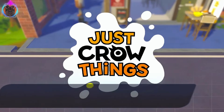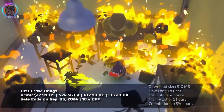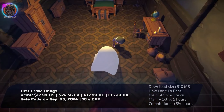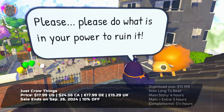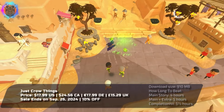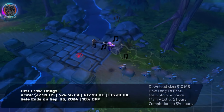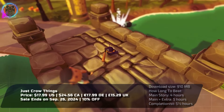In Just Crow Things, you embody a charming crow navigating ten delightful sandbox-style levels, each brimming with opportunity and whimsy. Customisation is key as you adorn your feathered friend with quirky hats and scarves. Use various tools from leaf blowers to blowtorches to create hilariously unexpected scenarios. With tasks that test wit and skill, you'll gradually build your crow-putation in vibrant settings like the French Riviera and bustling New York.